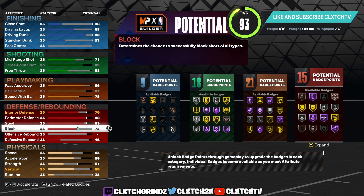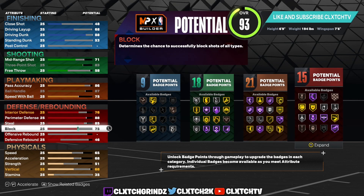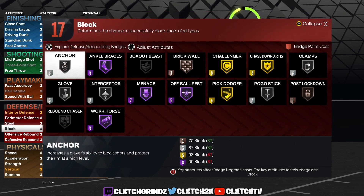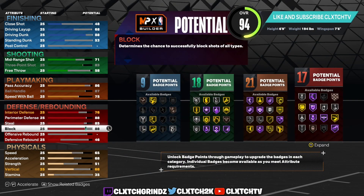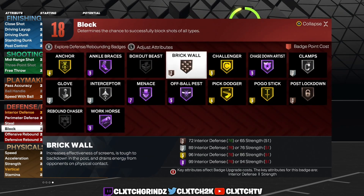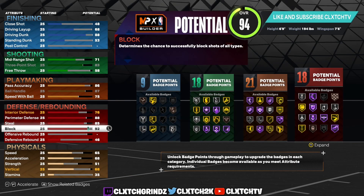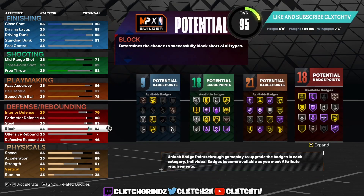This build does have a really good block. You could go 75 block for Gold Chase Down and Bronze Anchor — that's the absolute bare minimum. Or you could go 87 for Silver Anchor, or 88 for Hall of Fame Chase Down. Personally I went up to 93 block which gives you Gold Anchor badge. Gold Anchor is a really good badge — you're going to be able to stop everything in the paint with Gold Anchor.